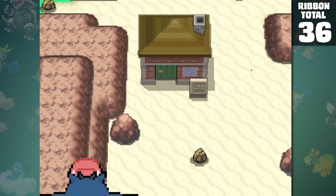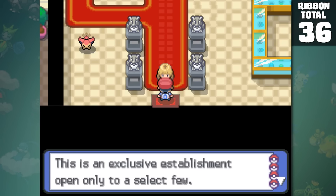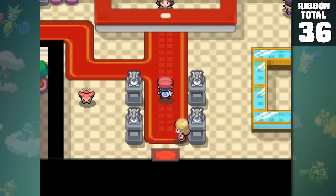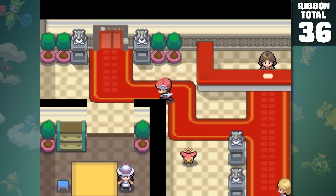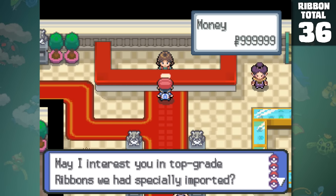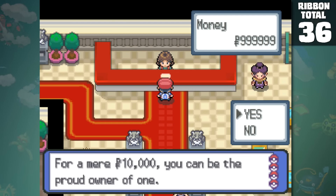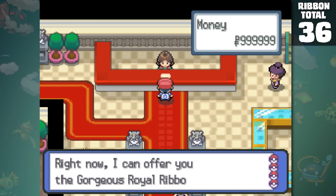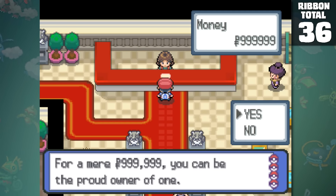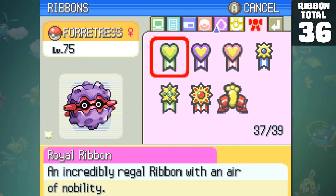The last easy ribbons are located in probably the least visited area of Sinnoh — the Resort Area. Here we can meet up with a Ribbon Syndicate who will only talk to us if our Pokemon has at least 10 ribbons. Since we're well past that number, we can collect 3 ribbons from them for a price. The Gorgeous Ribbon is $10,000, the Royal Ribbon is $100,000, and the Gorgeous Royal Ribbon is $999,999 — the most money you can hold. Not sure who came up with these creative titles and prices, but hey, I just spent $1 million on 3 pieces of metal.